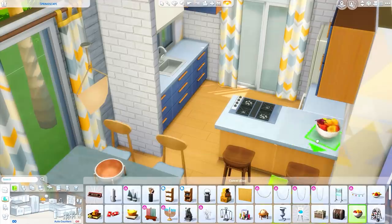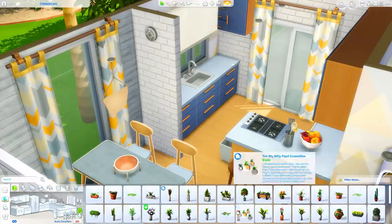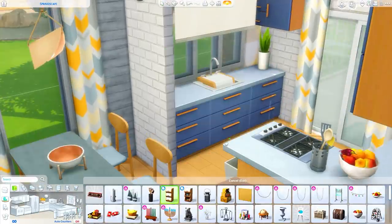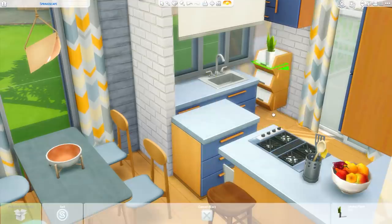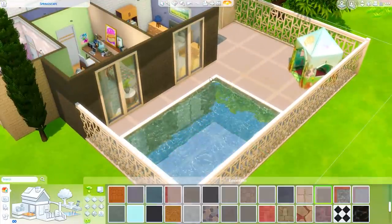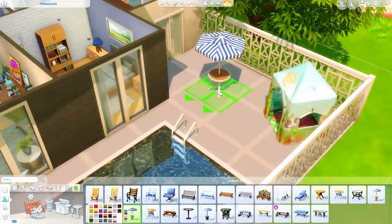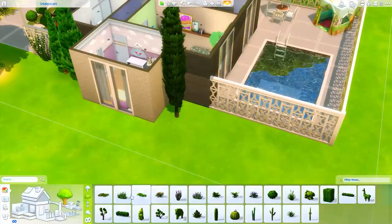Moving back throughout the house to add a couple more things I forgot — we get a fruit bowl, some curtains. One of my favorite additions: there's this little shelving unit, and I figured that if you stuck it through the counter it sort of looked like a bread box in the same style as the rest of the build. I was very excited about that little addition, so hopefully you guys like it as well. We're just finishing up the landscaping here and then heading into screenshots.